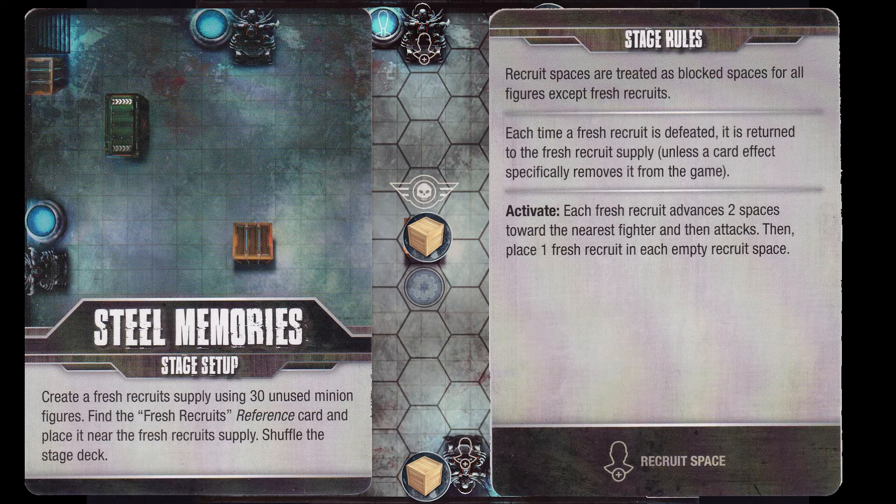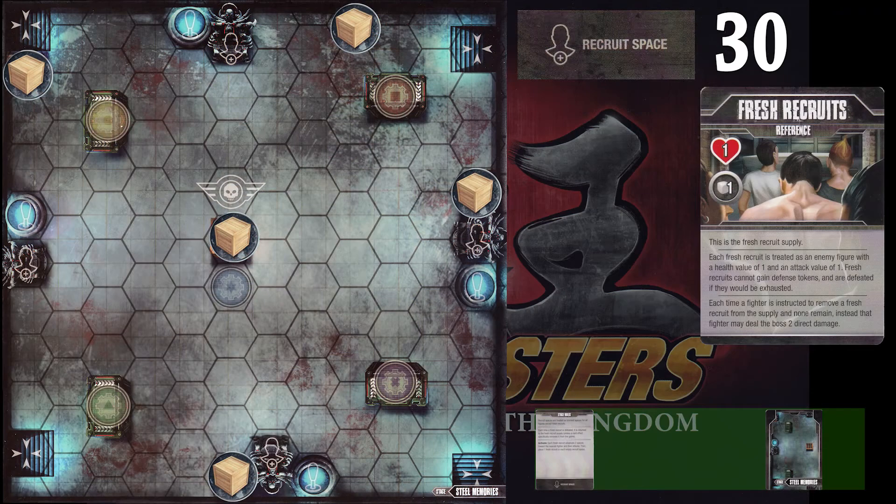When they're placed correctly it looks like this. I have my recruit counter at the top, the card is available for me to look at, and I can see that they have one health and one attack. My stage card is placed on the left side, ready to activate first, and I can read the recruit space information. It says that the recruit space is blocked and has the icon of the plus with the little figurehead.